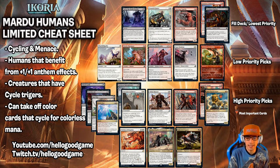Some of our key picks here are Savai Thundermane or Draineth Stinger, Frillscare Mentor, Sanctuary Lockdown, or Bastion of Remembrance. There were so many good cards within Mardu Humans that I had to reorganize it differently than in the previous cheat sheets. Certain cards are stacked — Savai Thundermane is on top of Draineth Stinger. You should take Savai Thundermane unless there's no Savai Thundermane, in which case you should take the Draineth Stinger, because you can't take both if they're in the same pack.